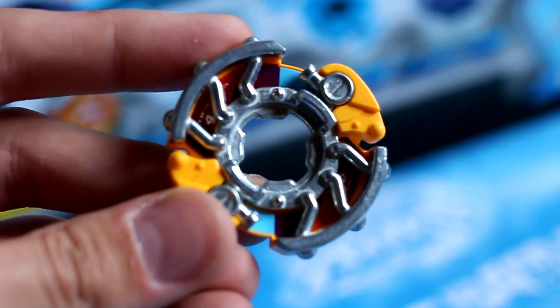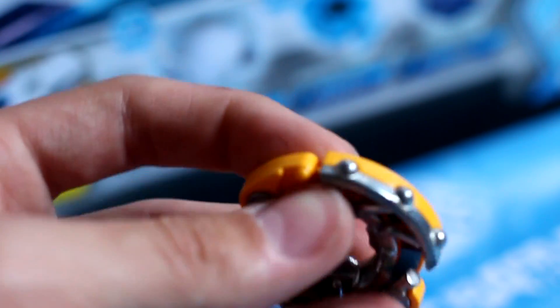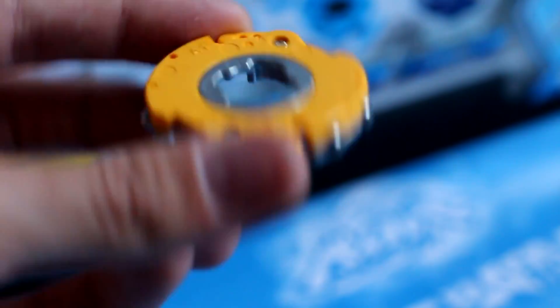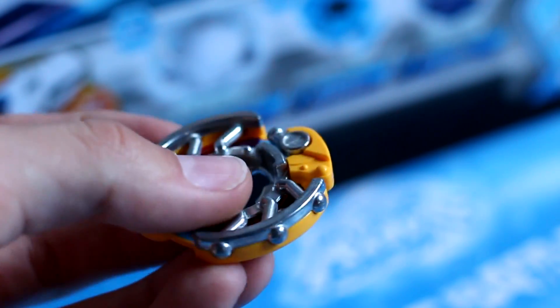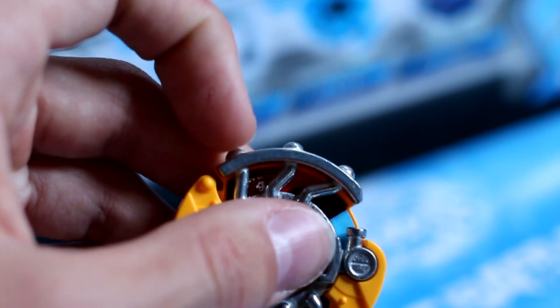You know what's weird? The stickers are under the metal — look at that. It has Phillips head screwdrivers, so I guess you can take it apart and that's how you put on the stickers. It's pretty weird though — I've never seen anything like this. It seems like it can have some smash attack here with these little points, just like Wyvang.